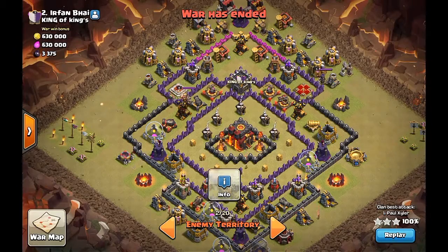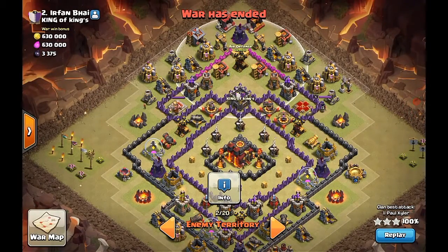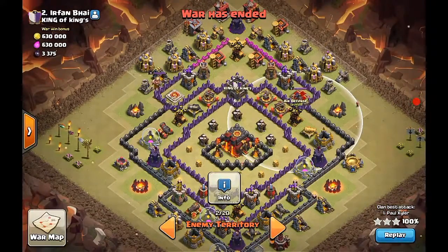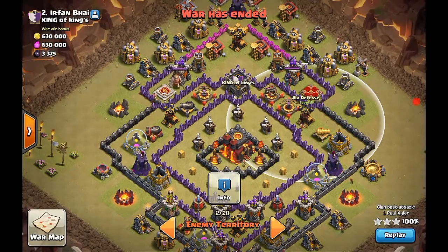This one right here is ideal to do a lightning zap quake because you can get all three into one set of zap quake, and probably use this one right here since that one is actually better. This one right here is also easy for a lava hound and balloon attack. And this one right here you can get access with the king and queen — use king, queen, and healer on this side right here, because I want to make sure that the queen could actually last longer.